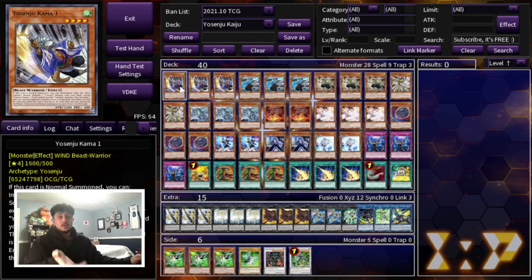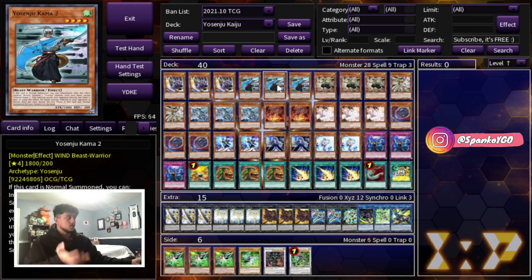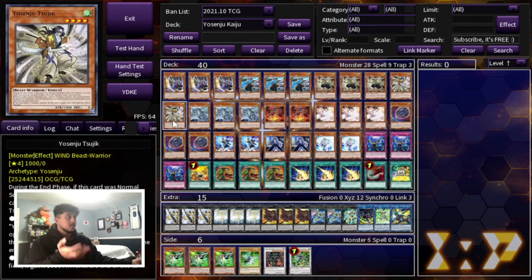To get things started with the main deck, we are playing Triple Kama 1, Triple Kama 2, Triple Kama 3, and Double Yosenju Sujik. I say it in all my Yosenju videos and I'll say it again — this is the best Yosenju lineup. Don't change this. Don't play Izna, don't play any of the new ones. These are the best ones.